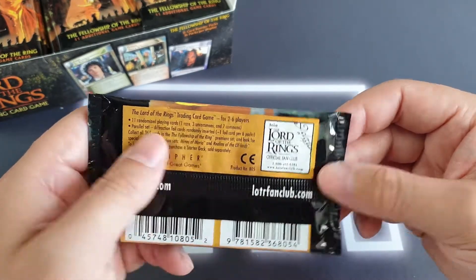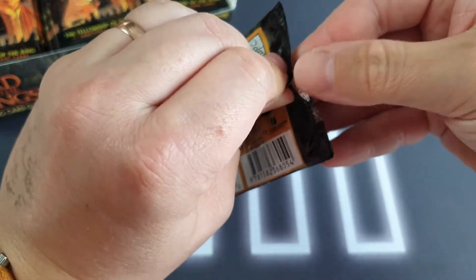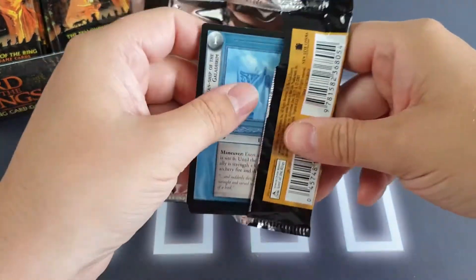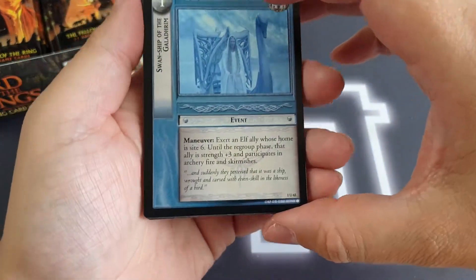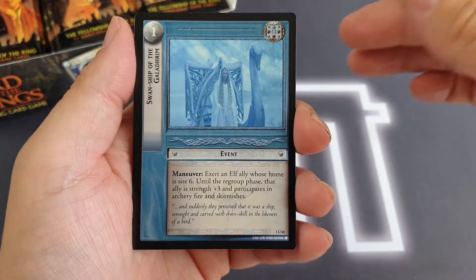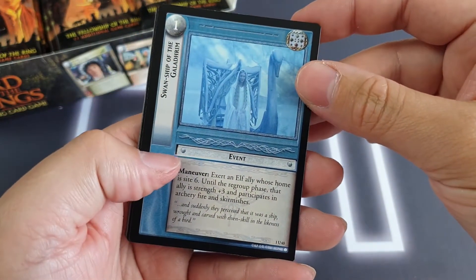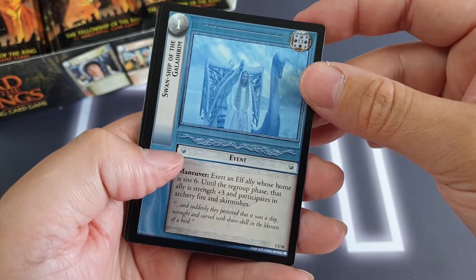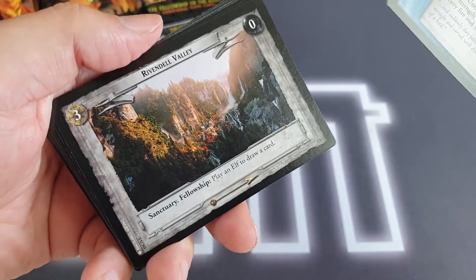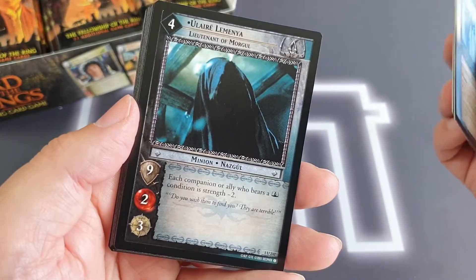Let's just dive straight in. Starting off in the packs, we have — just going to fix the focus there — the three uncommons to begin with. We've got a Swan Ship of Galadriel, a location, Rivendell Valley — that's pretty cool — and one of the Nazgul at uncommon.